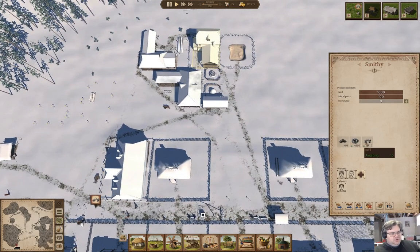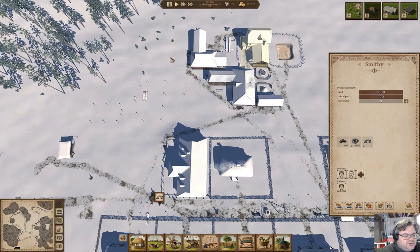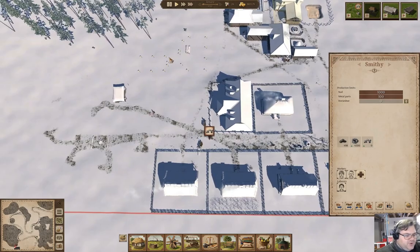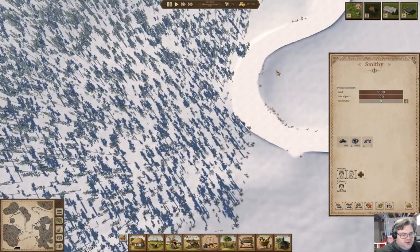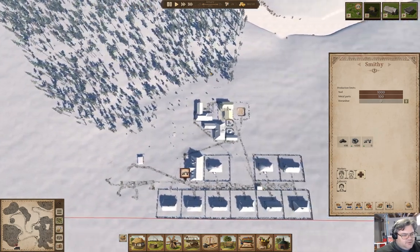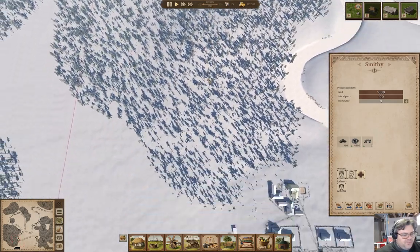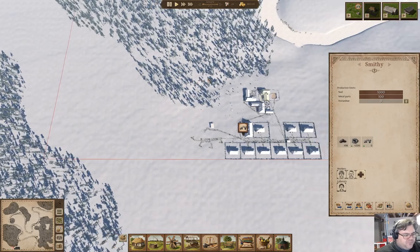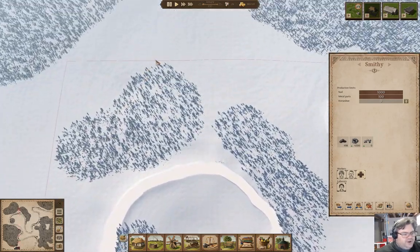We are producing nails, okay good. That will happen. I was looking at a trade operation. I think the traders will come in from over here somewhere.